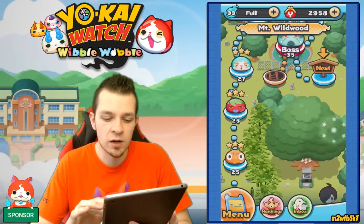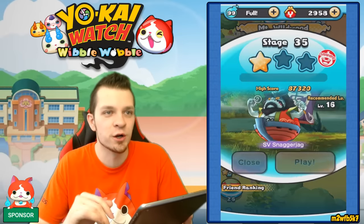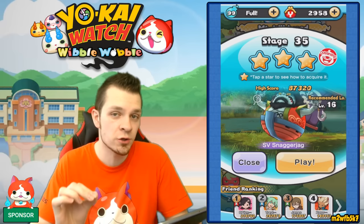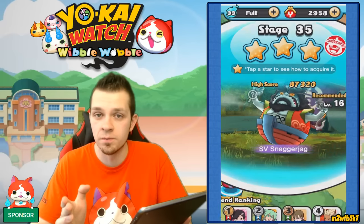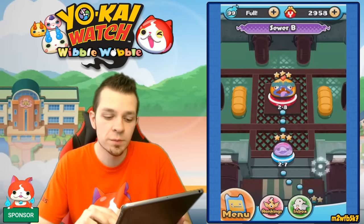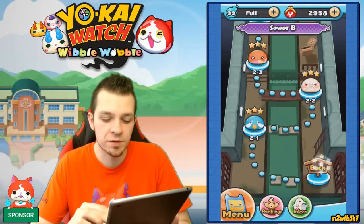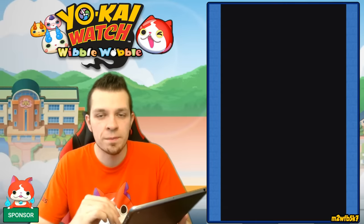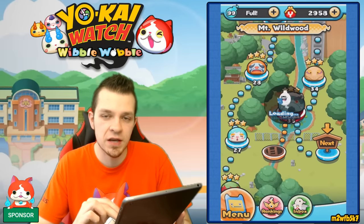Moving on, once we get to the boss SV Snaggerjag, all you have to do is beat him within 210 seconds. If you beat him that quickly, you can have access to Sewer B. Sewer B is pretty cool — there are some nice Yo-Kai over here including a little Yo-Kai boss at the end. Then we move on to the next area.